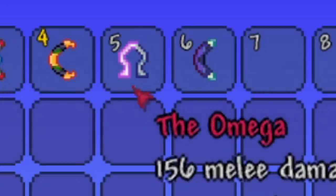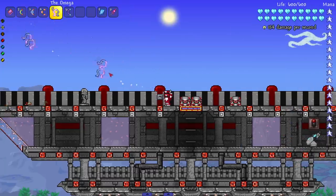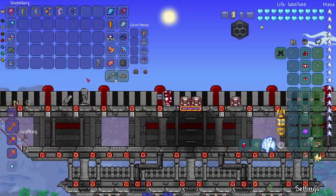Then we have the Omega boomerang — this one looks cool, doesn't look like your normal boomerang, more like a horseshoe. You can throw a lot of them and they make a unique noise. Great damage, you love to see it.